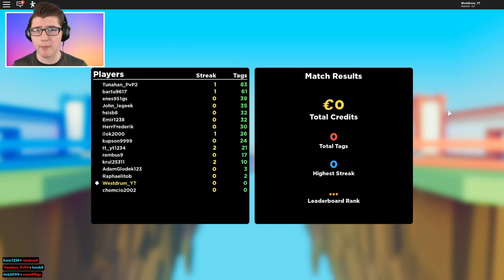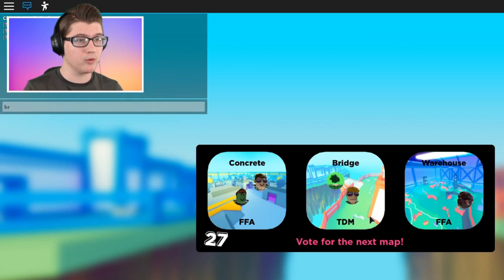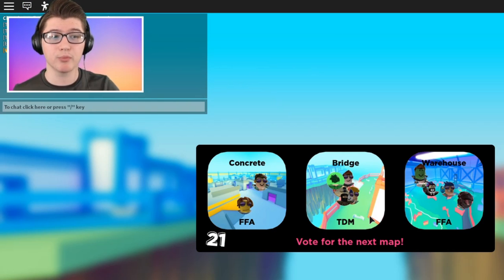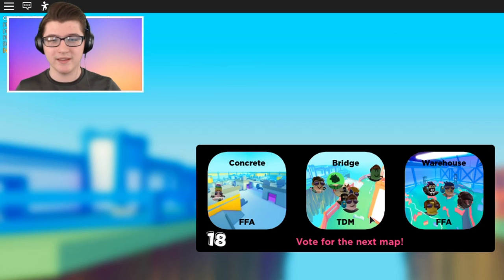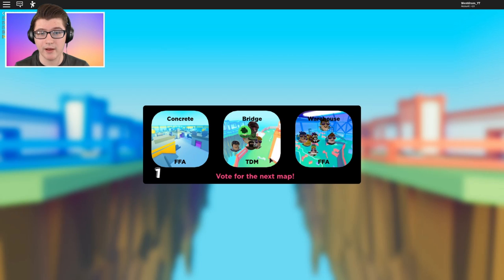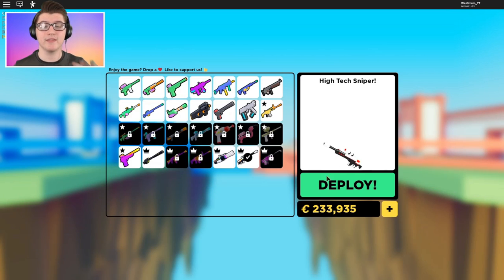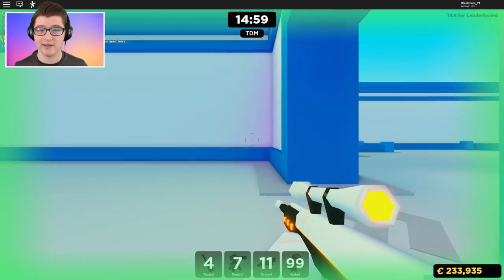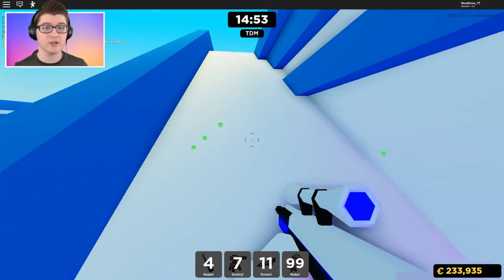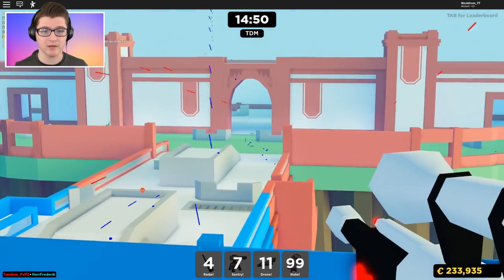Okay, so that round just ended. Now the bad part is when it comes to picking the map, if it's FFA, you tend to die a lot, which is the issue. So hopefully people pick bridge. I'm going to tell people 'bridge or you're scared.' I know you guys can't see my Roblox chat, but I'm telling them pick the bridge or you're scared of me. Hopefully that'll get some people. Yeah, it looks like some of them are hopping over to the bridge. Okay, it's the bridge! This is good because now I can basically just camp with my sniper.